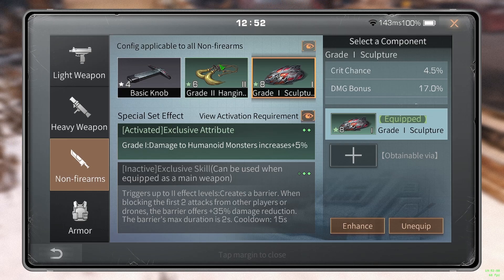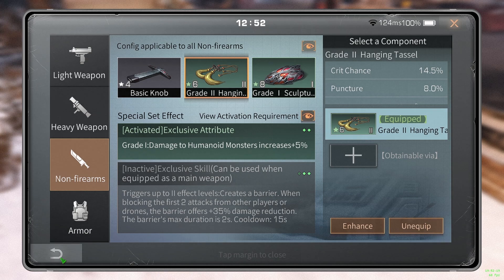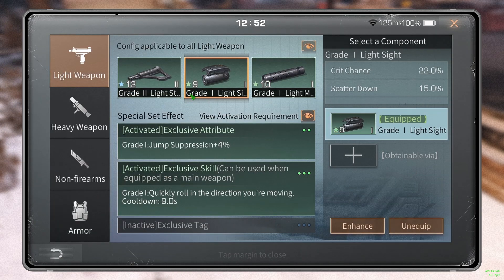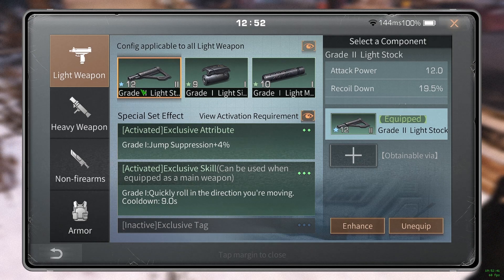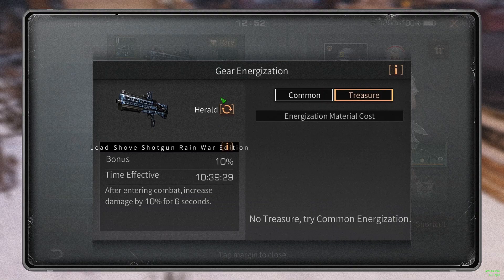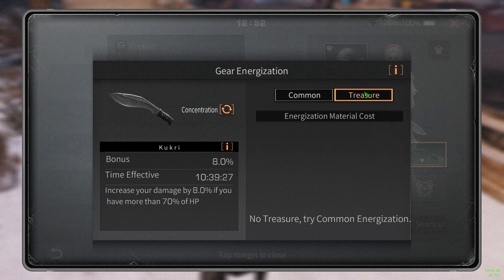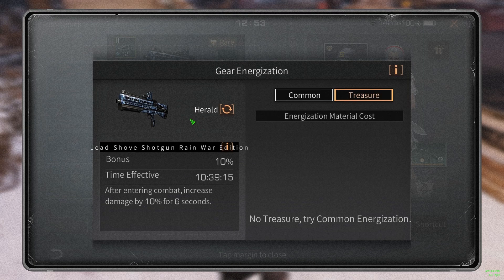Next, ox mods — those are really important, especially the Sculpture. Damage bonus from Sculpture is critical. If you want to do a lot of damage, you gotta have Sculpture balanced out. It's not just about your muzzle and stock; it's also about your ox mods — Sculpture and the other one. You want stock highest, sight lowest, and muzzle in the middle somewhere. Always have balanced grade mods — try to get Grade 2 across the board, since Jump Suppression also gives damage bonus. Also, energize: you gotta energize with Herald on your gun and with Concentration on your ox. Since the Season 3 update, you can now energize wherever and whenever you want — you don't have to go to your repair bench anymore.